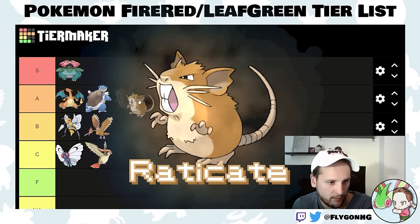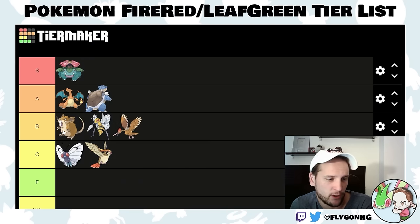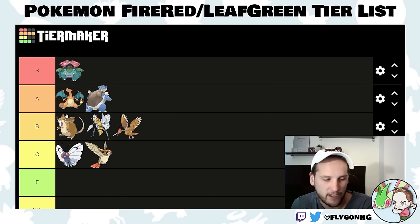Raticate is nuts. I'll put it in high B-tier. If you could guarantee Guts on Rattata I would put it in A-tier, because Guts Pokemon are disgusting — you can pre-poison or pre-burn it and then crush stuff. Very early Hyperfang with 90% accuracy can be frustrating, but it's super useful. Raticate is surprisingly strong, surprisingly fast, and one of the better normal types, especially because you get it so early.